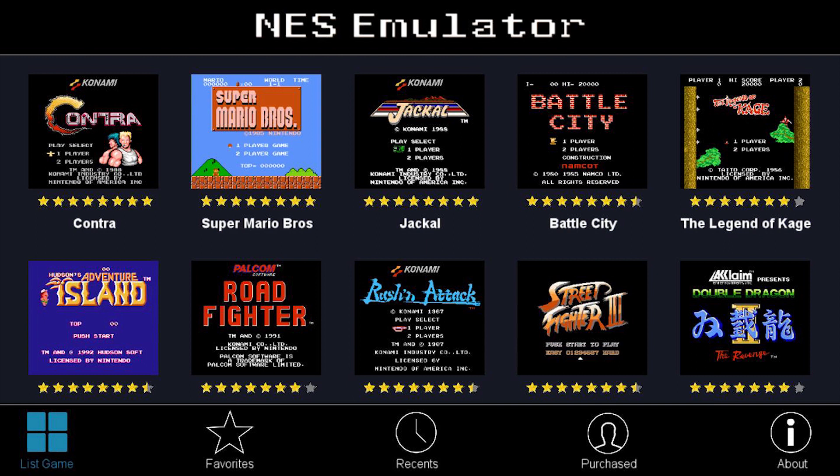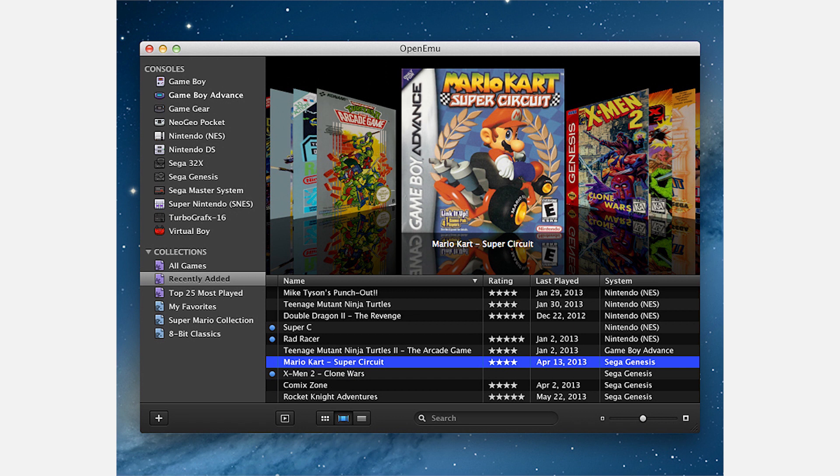Emulators are available for just about every console up to PlayStation 3, but not every emulator works with Mac OS. Emulation requires tremendous CPU power, and emulators must be written for base OS code. The process of using an emulator tends to vary for each platform, but the basic concept is the same for all: run the emulator to create a virtualized environment that matches the console specs, then load the games from a separate file.